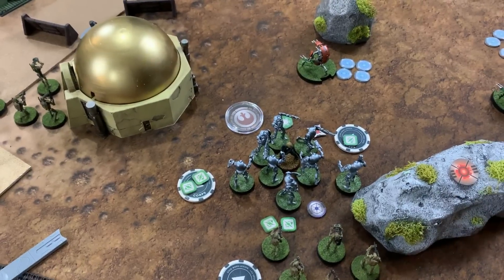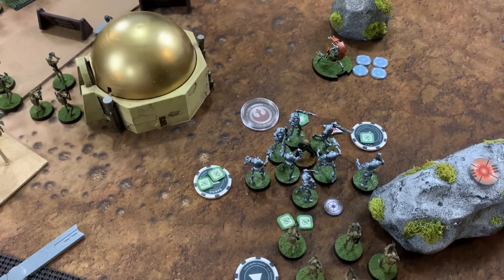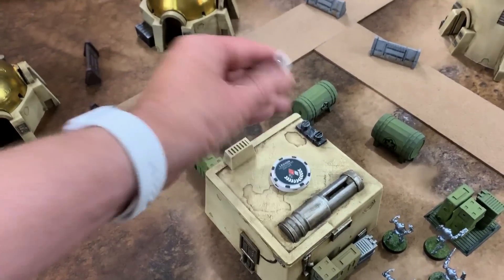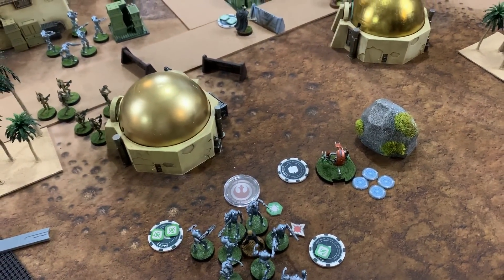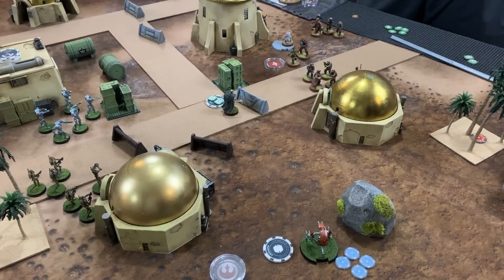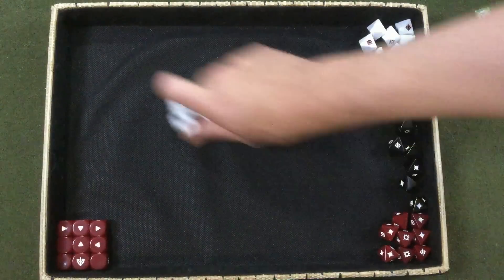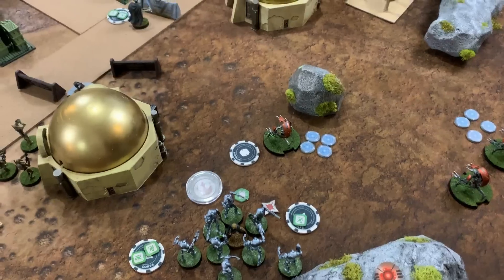Han activates and tries to roll off three suppression tokens — statistical odds give him one action. Han uses his one action to recover suppression. Chris then draws Chewbacca, aims — passing an aim to Han via teamwork — and fires the bowcaster at Grievous in heavy cover.